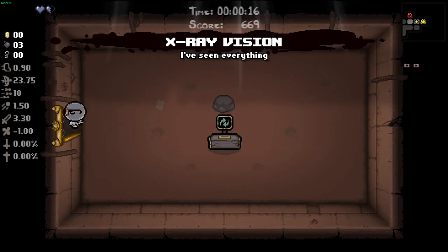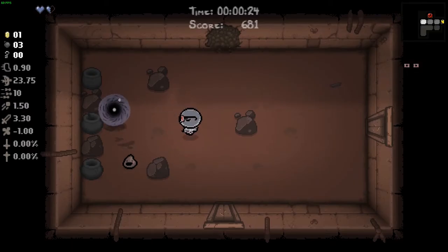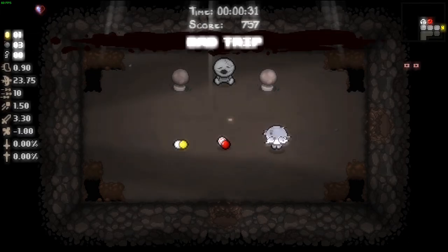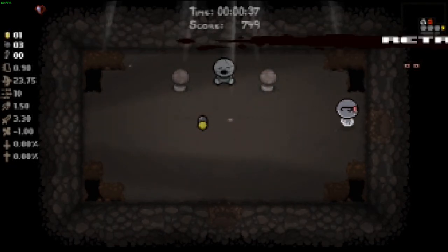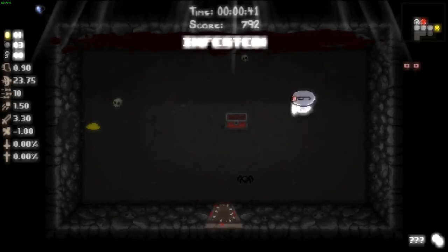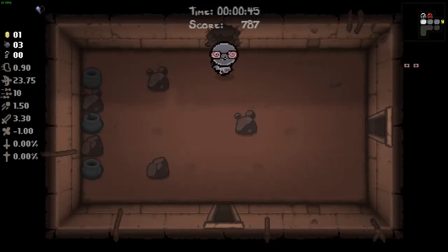X-ray vision's nice. X-ray vision just does what it just did - it opens up secret rooms so that you might be able to just grab what's inside instead of having to use a bomb and guess with that bomb. Real useful.